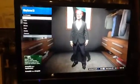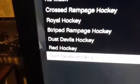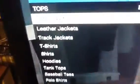Alright, so what you wanna do first is you wanna get down to masks, and then you wanna get down to sport. And then you wanna select the Dusk Devils Hockey, like that. And then after that, you wanna get down to suit jackets, and you wanna select the sleigh jacking.